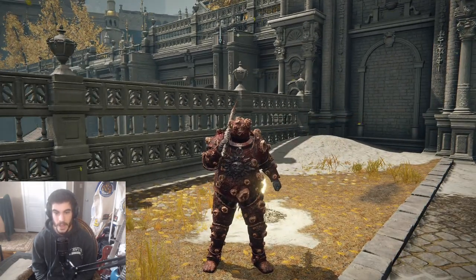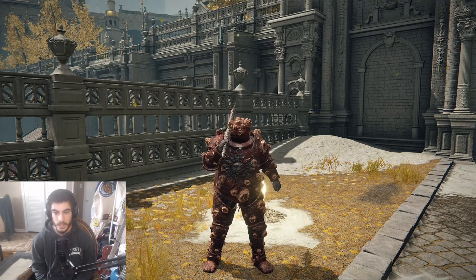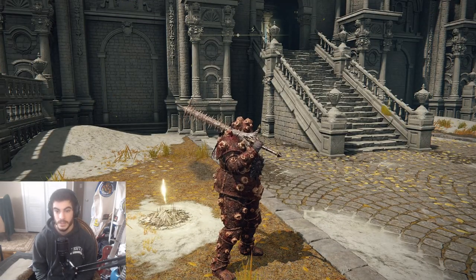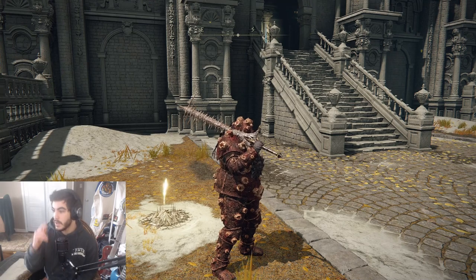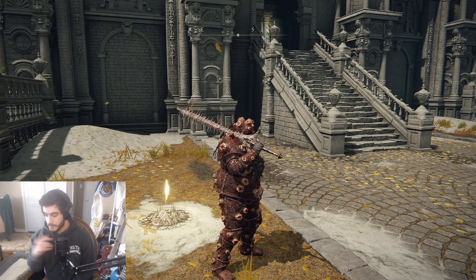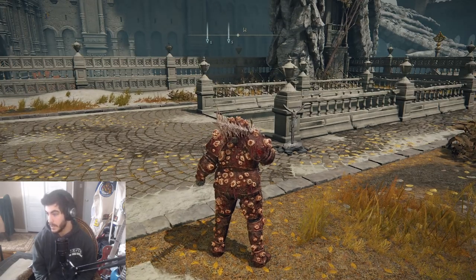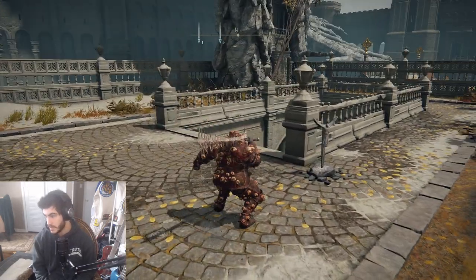I'm assuming that you have already unlocked the Sewer Gal key from the Dung Eater in Roundtable Hold. If you have yet to, just advance in the story enough to find Dung Eater at the Roundtable Hold in the back corner, and he will provide you with a Sewer Gal key. So once you get the Sewer Gal key, this is where we're going to take it.